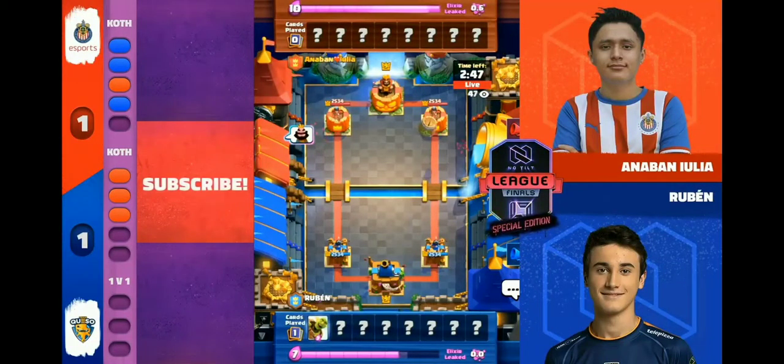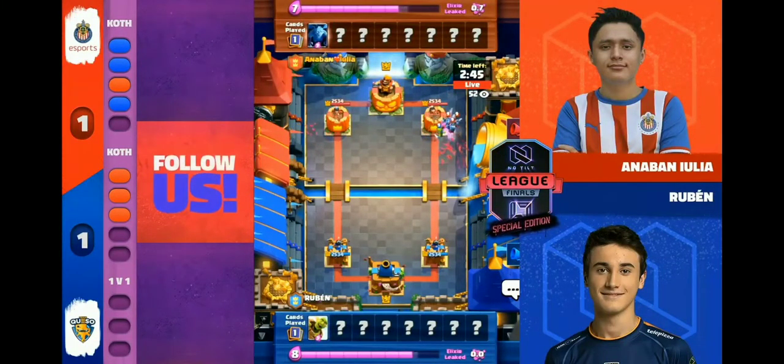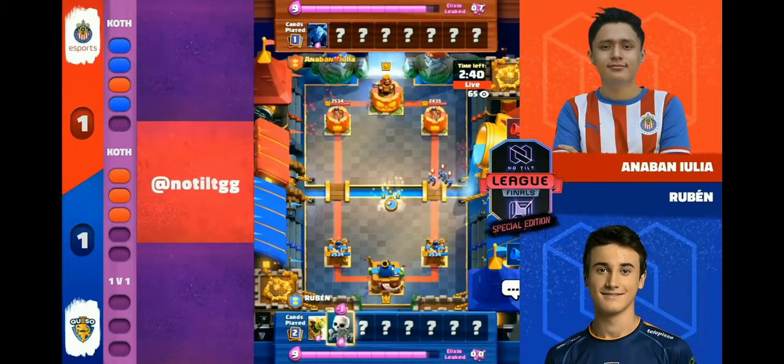Anaban and Reuben — what else would it be? Let's go! Reuben opening up with Goblin Barrel and Anaban coming with minions. I'm pumped.